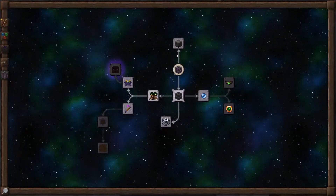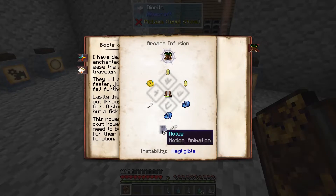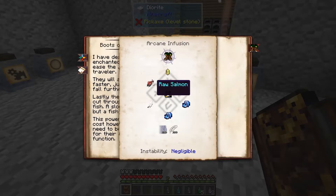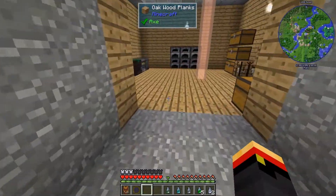How do we make Boots of the Traveler? It's an Infusion Recipe. We have to infuse leather boots with 100 Modus, 100 Velatus, two enchanted fabrics, two air crystals, any kind of fish, and a feather. So let's go get the ingredients.